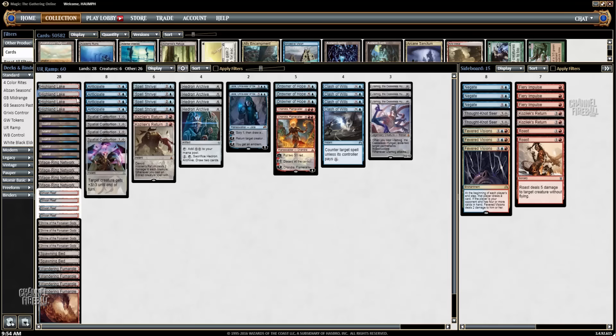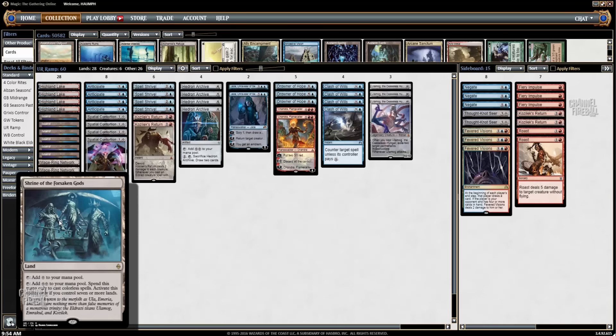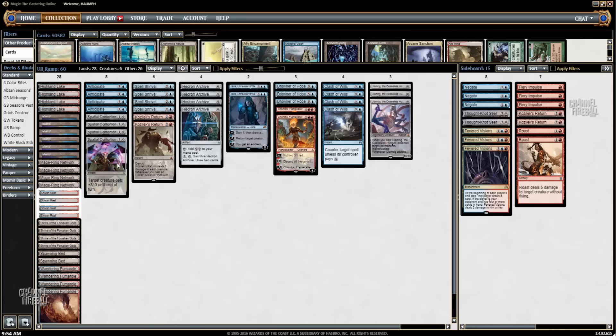Quickly going over the mana base: we have our blue-red lands — Highland Lake, a blue-red tap land, Shivan Reef, and Wandering Fumarole, which is a creature land you can use to get in there. Then we have Islands, no Mountains, and our colorless utility lands. We have Shrine of the Forsaken Gods — if you have seven or more lands it can tap for two mana to cast colorless spells, meaning you can use it to cast Spatial Contortion off one land.